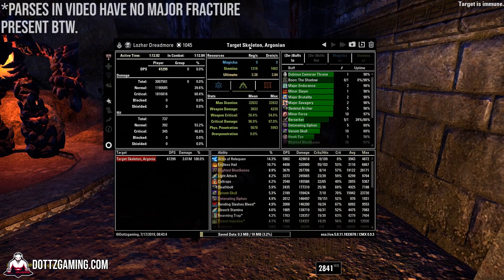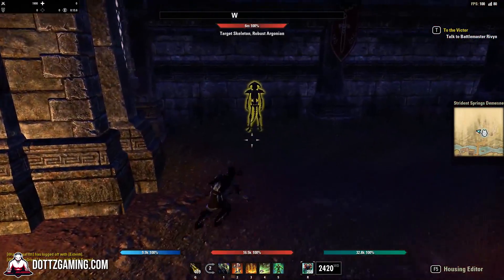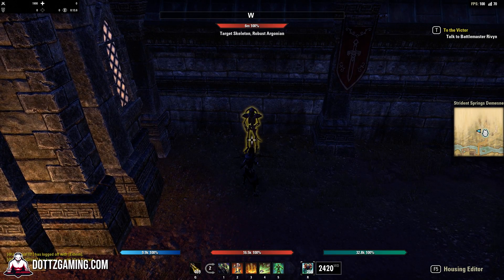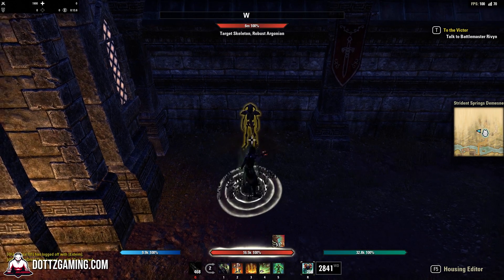If you don't even know what a damage parse is, basically you have these target dummies that you can beat on, and when the target dummy dies, the amount of damage you've dealt from the first hit until it dies is considered a parse. It's like a snapshot of how much damage you can pull in a vacuum, and that's what people use to judge how much damage you're going to deal inside of a trial.